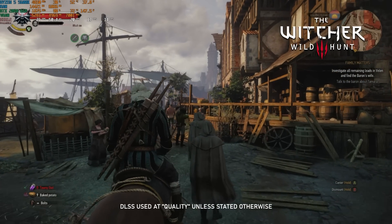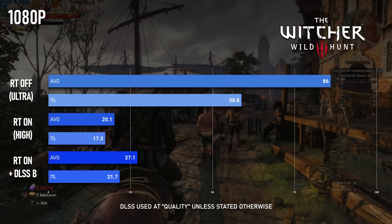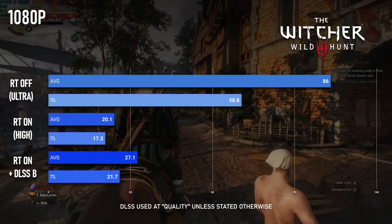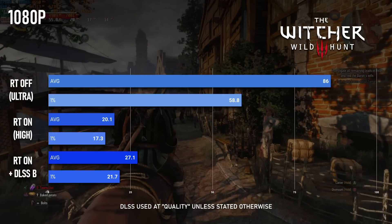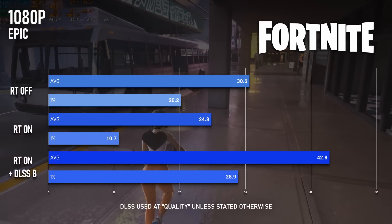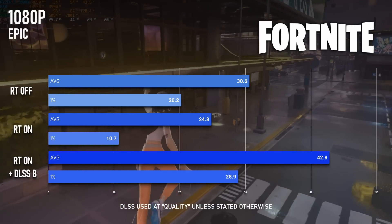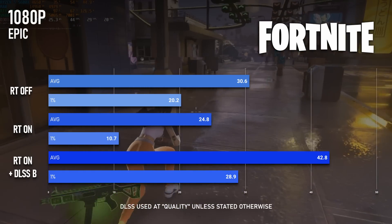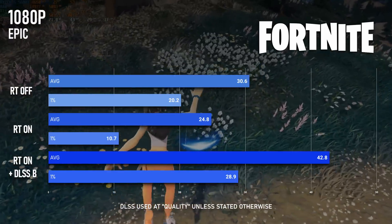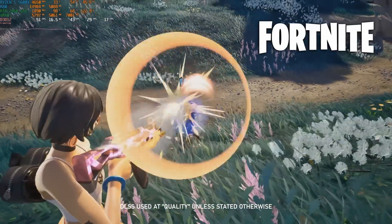Witcher 3 likewise sees a heavy impact from RT. Adding the full suite of RT effects to the high preset drops the average fps from 86 at 1080p to just 20. Balanced DLSS can get close to 30fps, but I have to ask why you'd bother at that point. In the same vein, Fortnite's epic preset with hardware RT enabled drops from 30fps without to 24fps with, and DLSS Balanced only brings that up to 42. Enabling RT in competitive games is rarely worth it, and in this case it's pretty much guaranteed to get you killed.